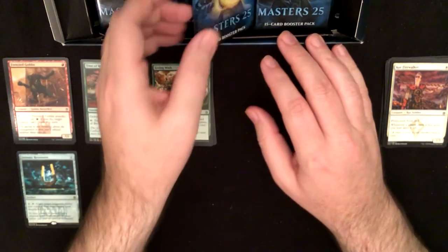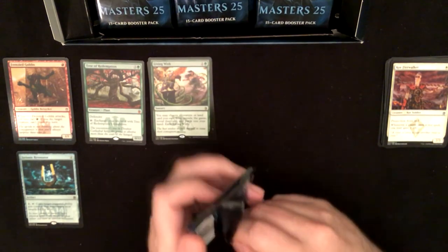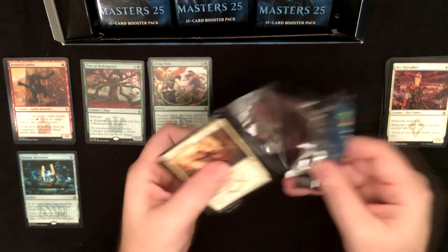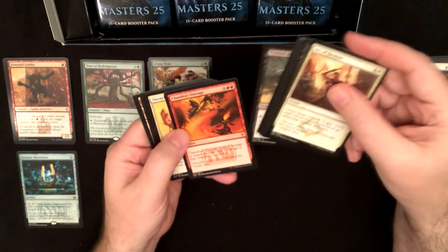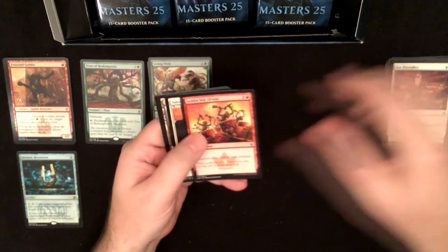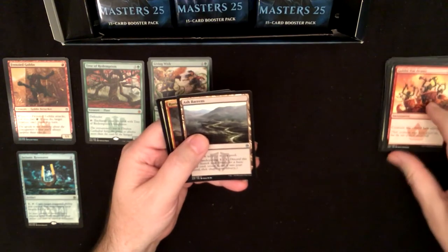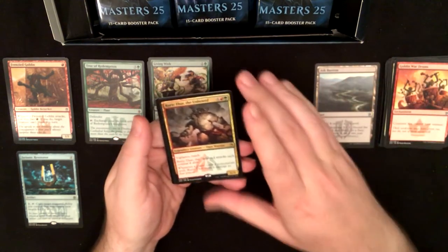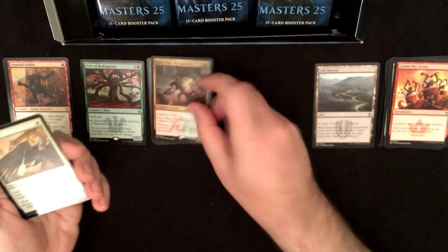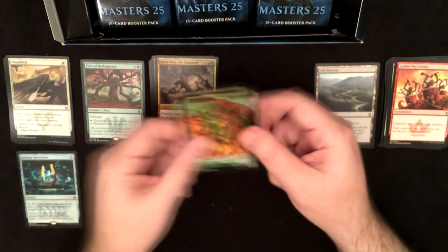I think Tree of Redemption is a common because it seems like I've got it in every box — even though it's a mythic, I've got it more often than a lot of the uncommons. Goblin War Drums, Valor in Akros, Ash Barons — still a decent uncommon. Rurik Thar the Unbowed is the rare, with a Cloudshift foil and an insect token.